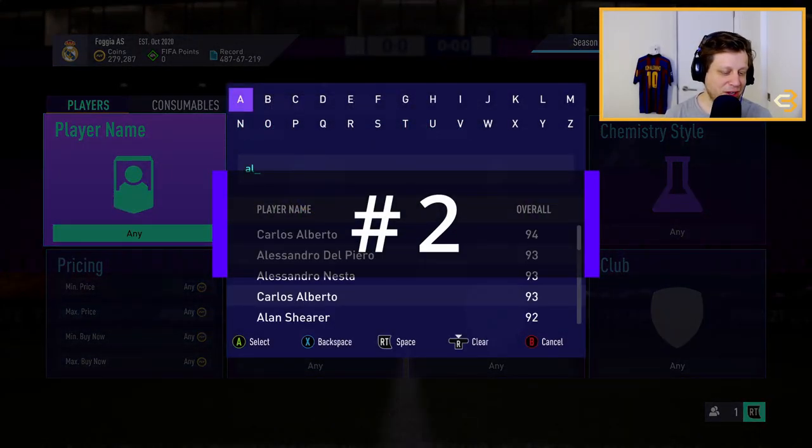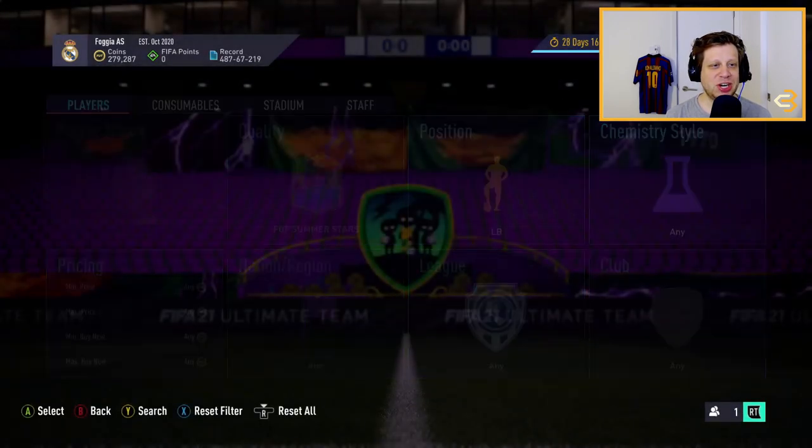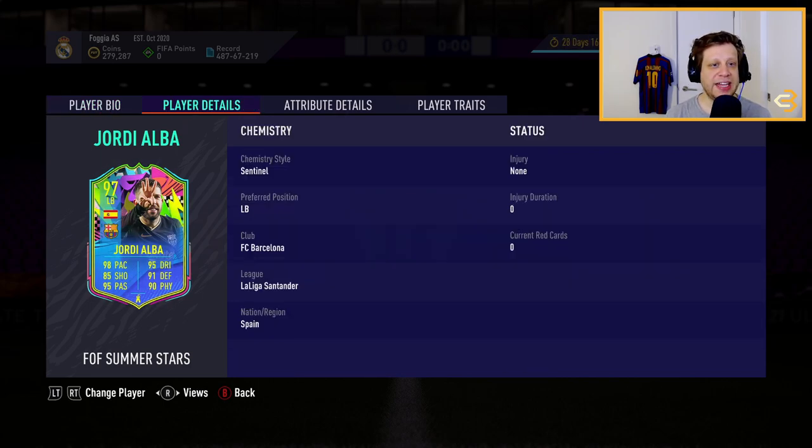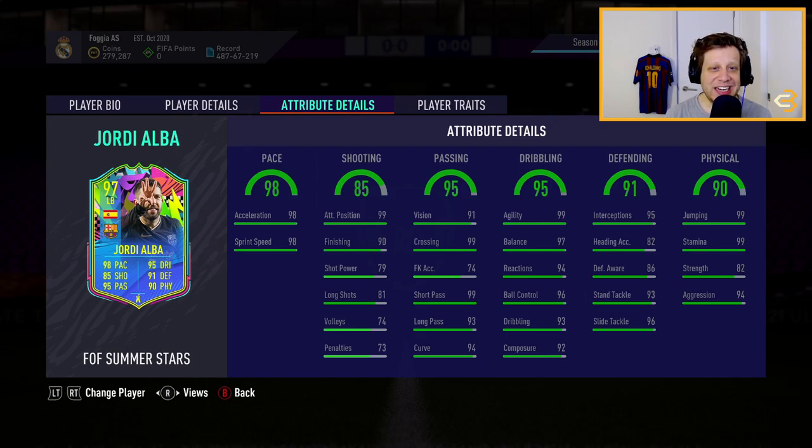The second best left back on our list is the 97 overall Summer Stars Jordi Alba. I know that he is only 5 foot 7 and that's not super ideal in this game, but he does have a lot of other characteristics that make him an absolutely meta left back. He has 3-star skill moves and 3-star weak foot, and high-medium work rates. Look at this — he has 98 pace, 95 passing, 95 dribbling, 91 defending and 90 physical. All six of his major stats are at least 85, which is absolutely insane. His shooting is 85 as well, including 99 attack positioning for literally a left back, and 90 finishing. If you boost his shooting stats he's going to be absolutely sensational.